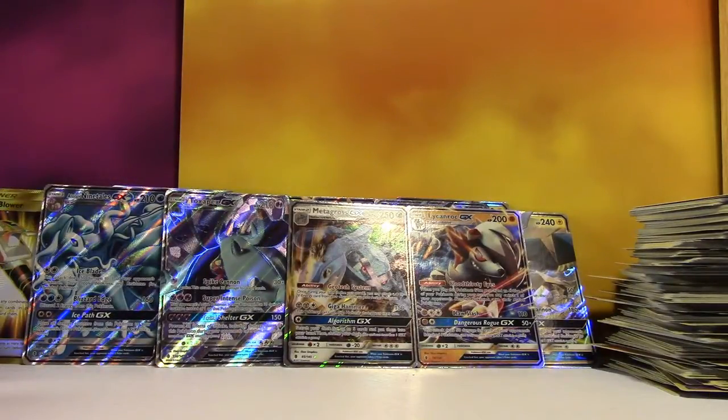Unless it's got a Rainbow Weavile in there. Your box is up. I need some help — these last four packs, I need some help. I might have to call in last pack magic.